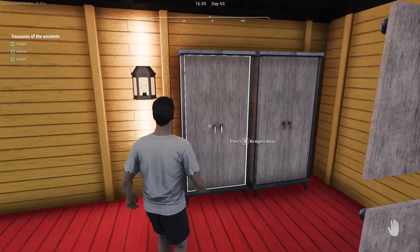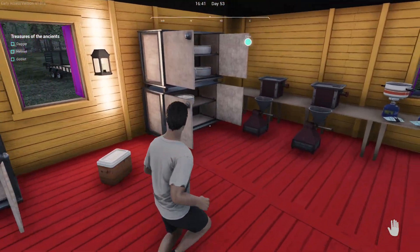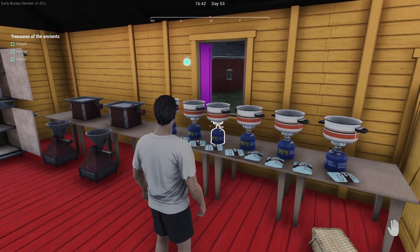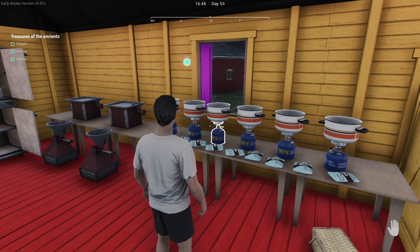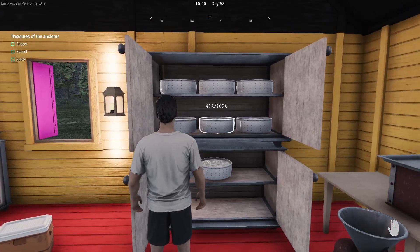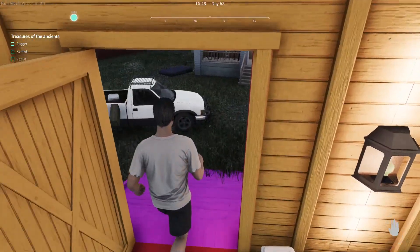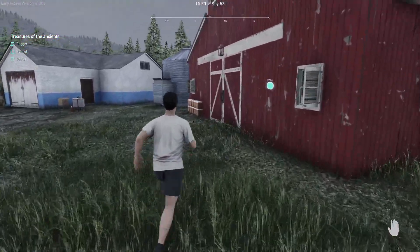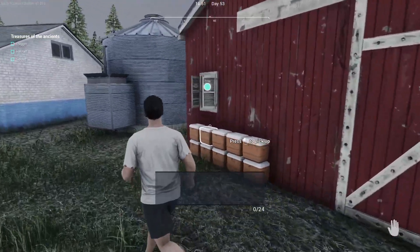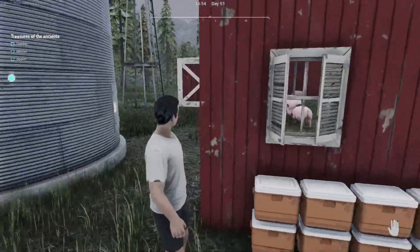I've been selling that stuff, not even focusing on the pork meatballs or any of that at the moment, because this sells for a lot. My current money is 36,857, and that's through mostly selling the cheese. But when there's a two times multiplier on pork, I will cull off the pigs and sell all that lot.